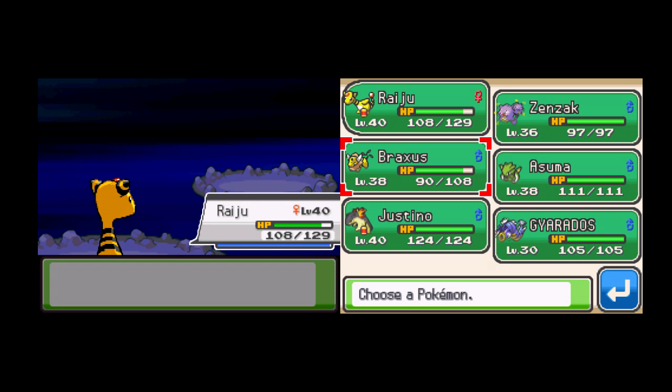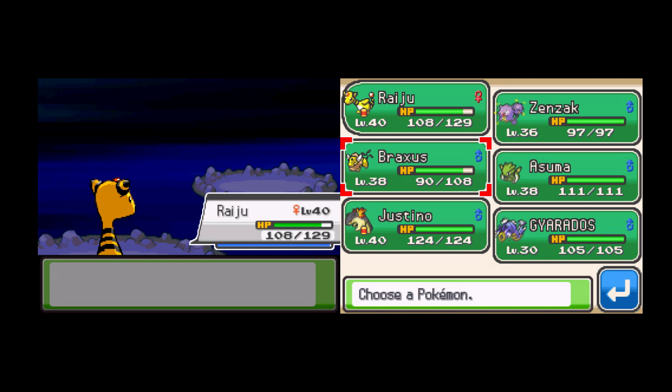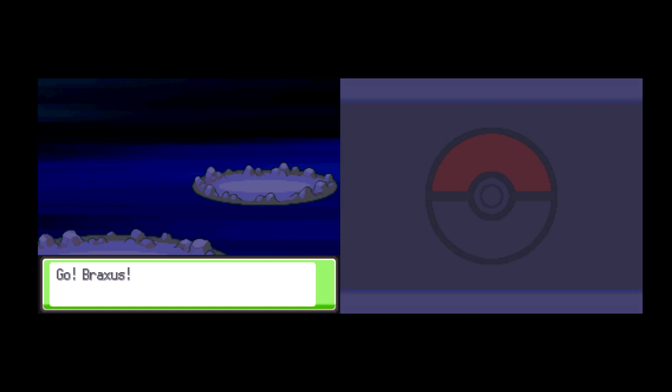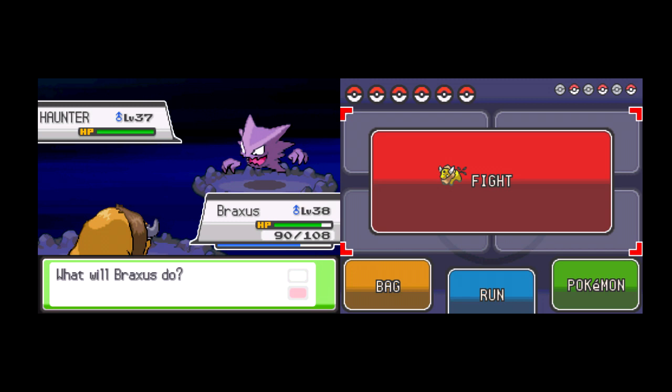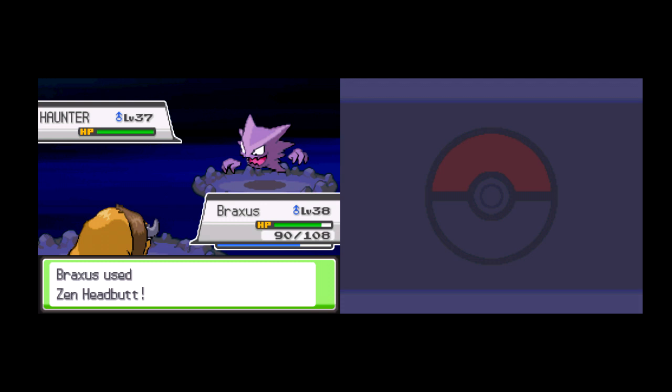Next, his Haunter — obviously. Let's go with Tauros again. His best attacks won't affect me. At this point it's probably gonna have Nightshade, Sucker Punch, and a couple other things. Either way, not enough to scare me. I'm faster anyway, and this should kill him in one shot because Haunter has crappy defense. And boom — that was ridiculously easy.